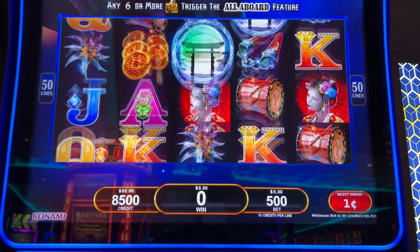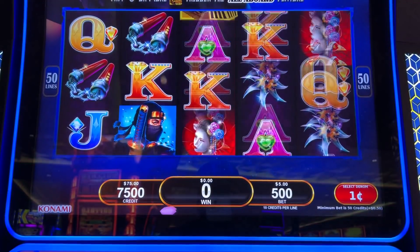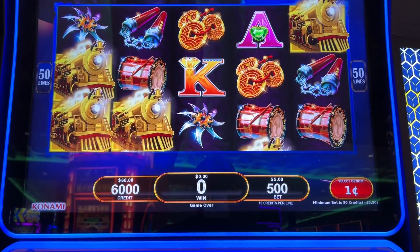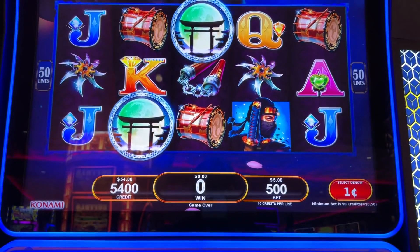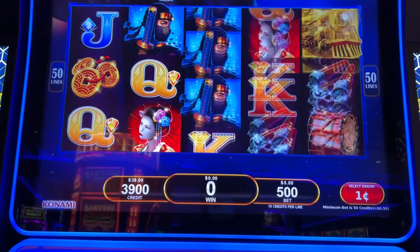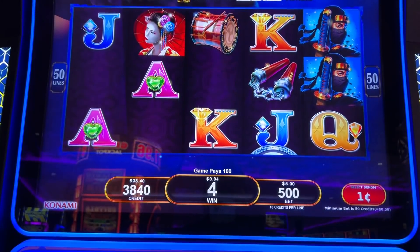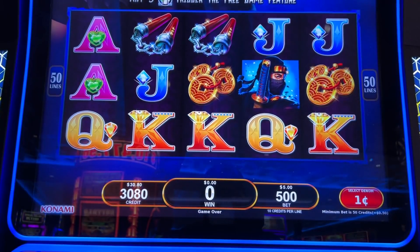These are the bonus symbols for the free games. Let's see if we can just do it with 100 — it's all or nothing. Those bonus symbols do have to land in the middle: reels two, three, and four. Or you can get six of these trains scattered. This one'll go quick if you don't hit the bonus. That's why I don't want to put more than 100.